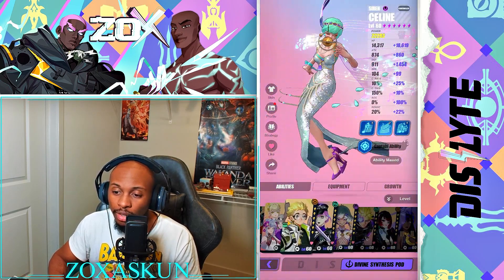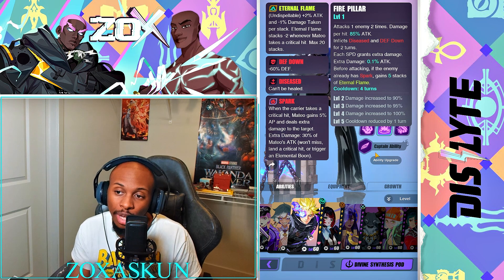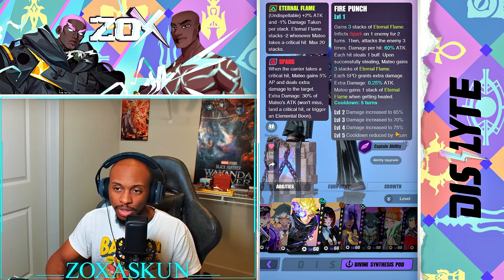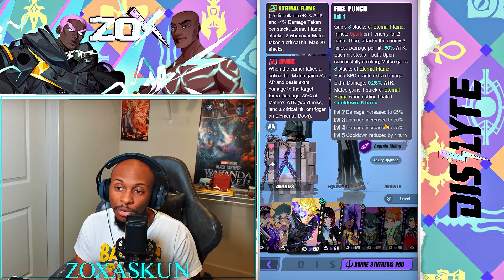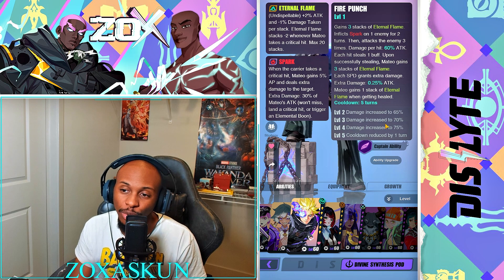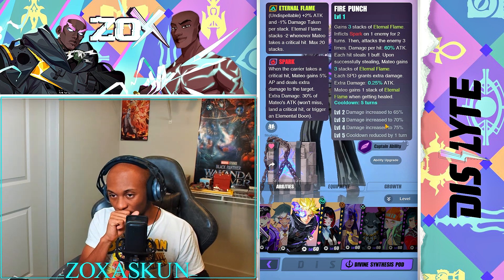Going back to Mateo, at R2 his S2 attacks enemies two times, damage per hit is 85% up to 100% of attack, inflicts Disease and Deepens Down for two turns each. Speed grants extra damage at 0.1% of attack. Before attacking, if the enemy already has Spark, he gains five stacks of Eternal Flame. His S3, Fire Punch, gains three stacks of Eternal Flame, inflicts Spark on one enemy for two turns, then attacks three times at 60% damage per hit, with each hit stealing one buff. Four-turn cooldown.